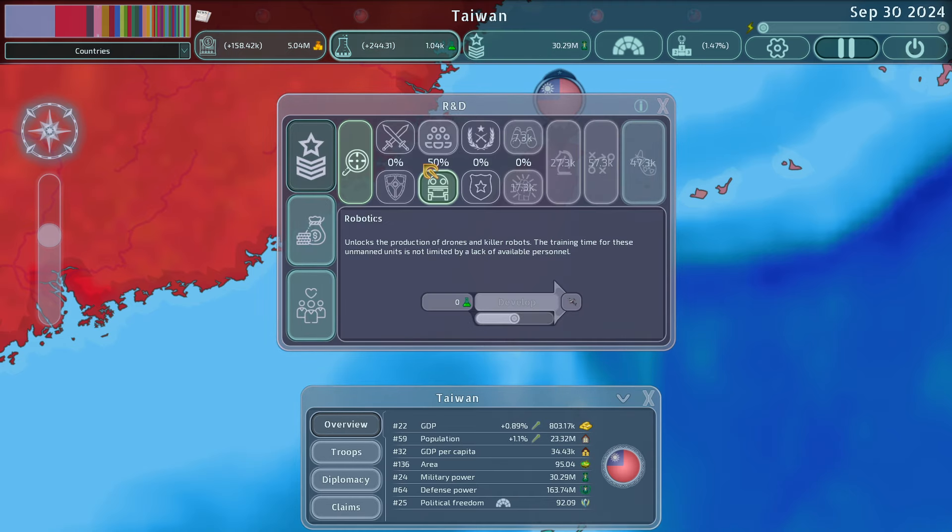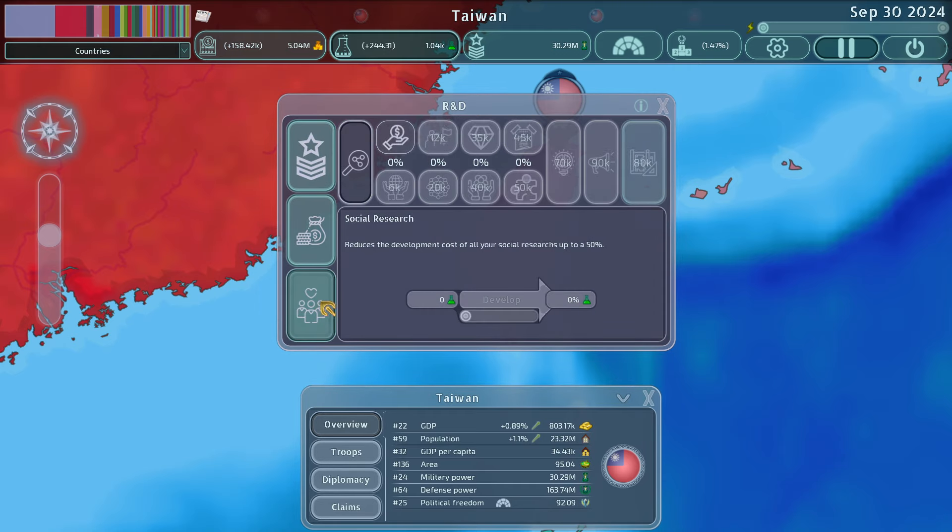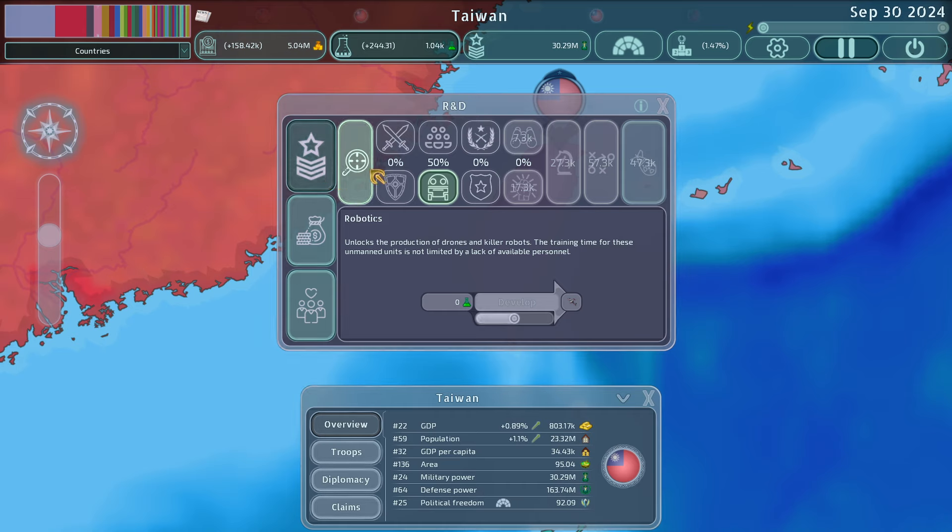Now, diving into the research — it's split into the same three trees: military, economic, and social research, but all have been very fleshed out. In the military tree, the first level of robotics unlocks drones, the second unlocks killer robots. Drones are a lot of fun to use; I use them a lot. Killer robots I haven't really been sold on, but drones absolutely.